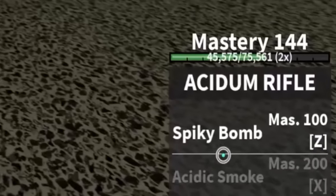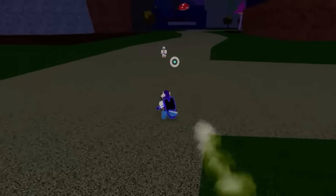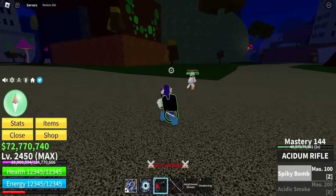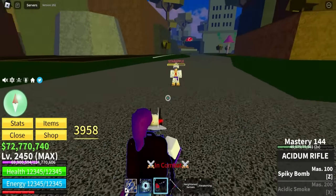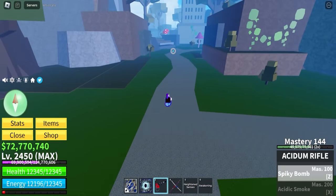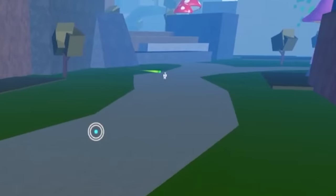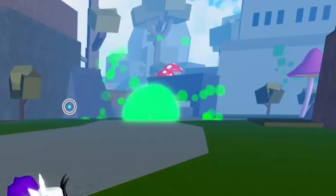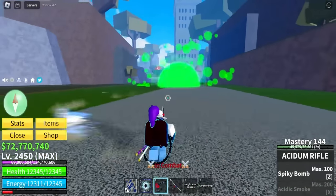Now we're gonna try the first ability, Spiky Bomb. This looks so weird — is it a backpack? A backpack in Blox Fruits is so weird. But anyway, let's try the ability. Three, two, one — let's see how much damage. 4.3k, not too bad. Why does my click ability do almost the same thing? Let me check the range on this ability. Oh my god, that went far — can it actually reach you? I hit that. I'm just sending a poison bomb but it's super slow, so yeah it's kind of useless I guess, but it's pretty fun.